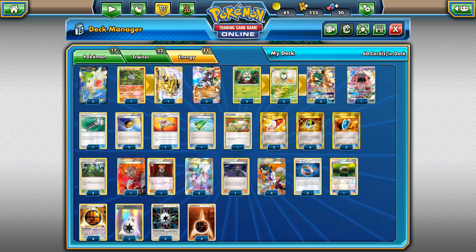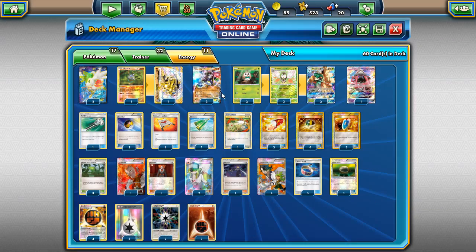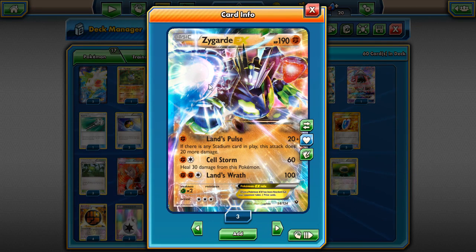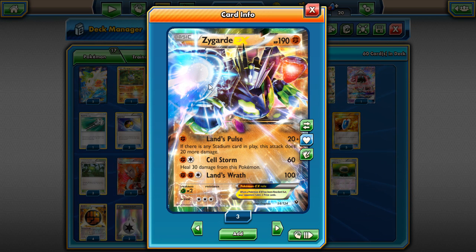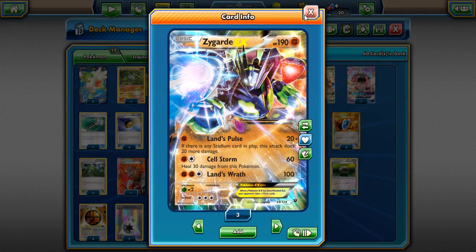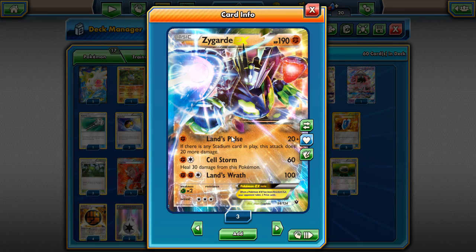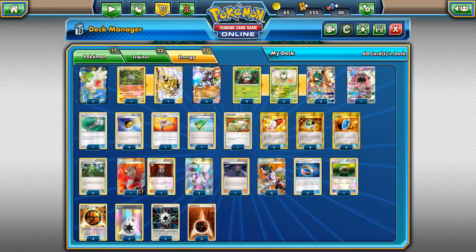You don't always need to use Rainbow for Decidueye — you can use it on Zygarde if you're desperate. A Strong Energy and a stadium in play makes Zygarde one-shot basics. This is a basic-killing Pokémon — it's very easy to knock out something on the first turn with Lance Pulse. Right now the format has a lot of evolution basics like Vulpix, Beldrum, Zorua, Combee, and Rockruff. They're all basics and you can just knock them out with Lance Pulse with a Strong Energy and a stadium in play. That's one of the good things with Zygarde — it can take easy one-shots on basics, and then go off with its other attacks.